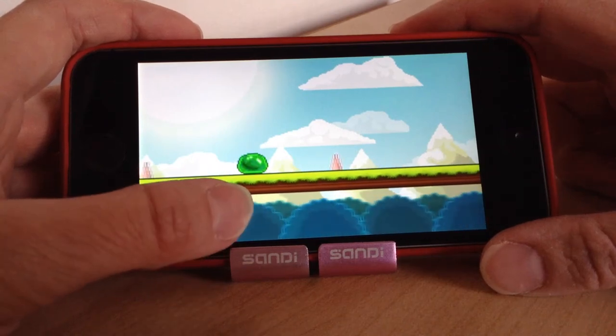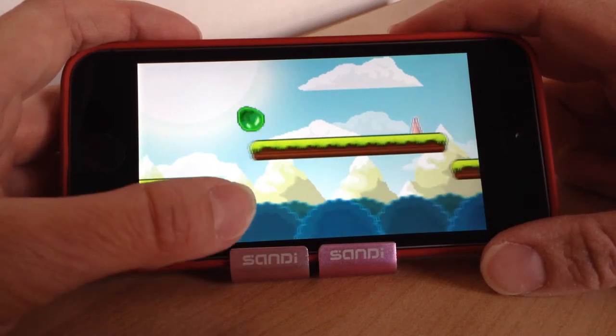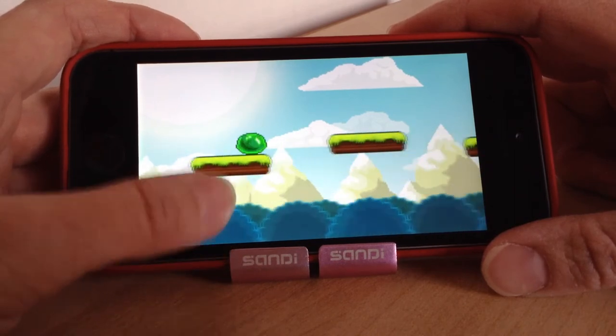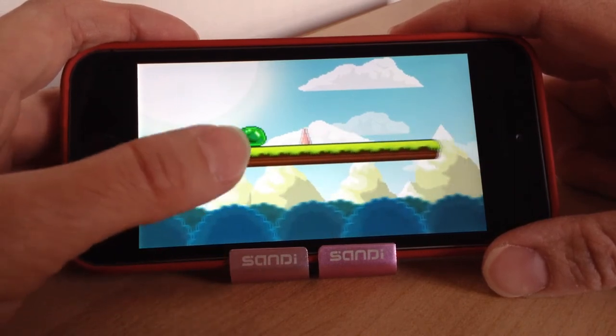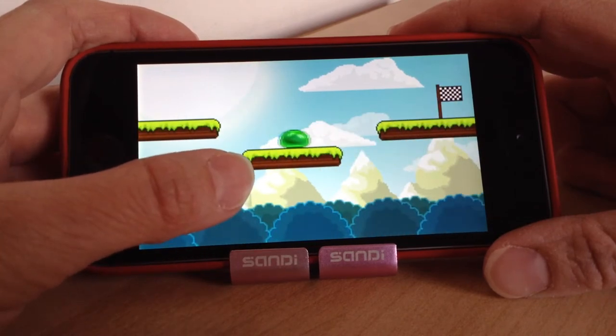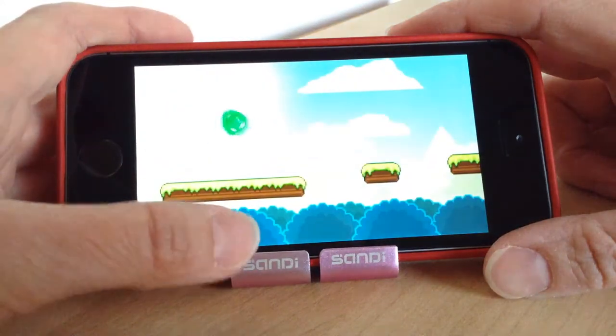Welcome to today's video. Today we're going to be looking at Bouncing Slime Impossible Levels. This is about a ball of slime, as you can see here, and it's one-touch control. It moves on its own and all you have to do is tap your screen to make it jump. You have to jump over spikes and gaps and work your way through all the different levels.